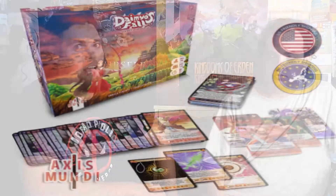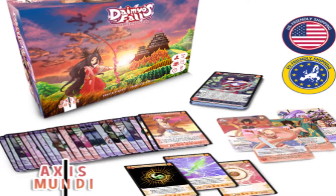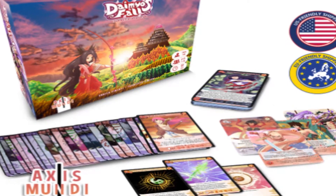Welcome back to the Unfiltered Gamer Kickstarter card game review. Today's game is a two to four player game by Axis Mundi called Daimyo's Fall. This game features samurais and ninjas in a deck builder. Each player starts with a deck of 10 cards: three basic samurai cards, three basic ninja cards, and four money cards. You also start with a random hero from the hero pile.